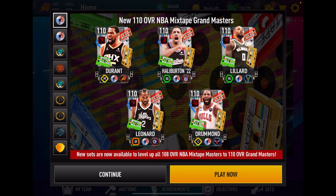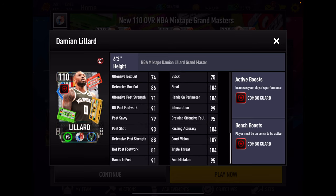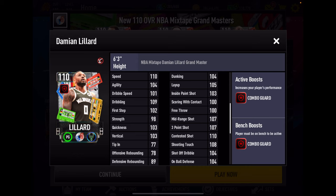Let's take a look at Dame Dolla real quick. He has an elite combo guard boost to team, great athleticism, great inside scoring, great perimeter shooting, great defense, great playmaking — that pretty much checks every box you want for a point guard. A good-looking build here for this 110 Dame Dolla.